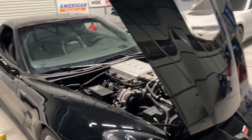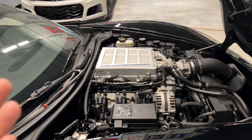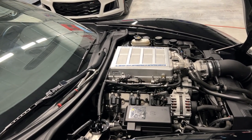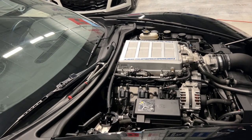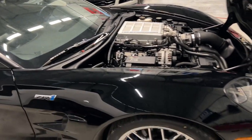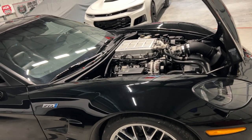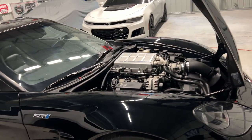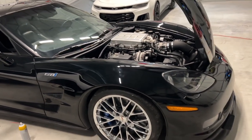The car still runs and drives but it needs a short block. What happened is it looks like it cracked a piston or something, because there's a bunch of oil in cylinders six and eight on the back, and it constantly has misfires and just constantly blows oil out the back. It didn't drop a valve, but it probably broke one of the ring lands or cracked the piston — it's something in the bottom end.